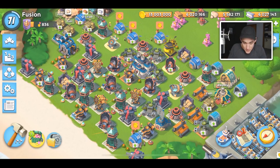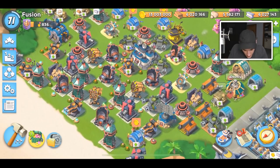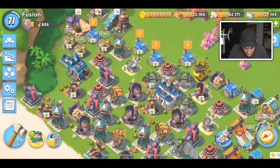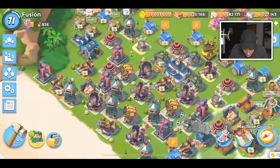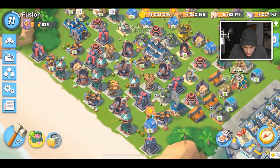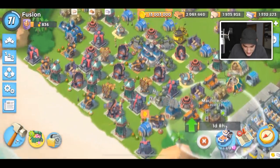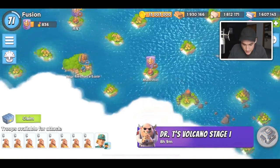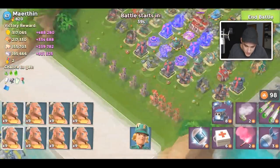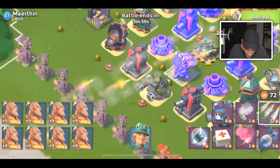Looking at my base design, I have this one machine gun and I think that's all my machine guns — that's so hype, I'm so close to finishing all of them. Now we just have to push for that last machine gun. Let's keep attacking; I need a lot more loot, but with warriors it's possible because warriors are freaking overpowered.